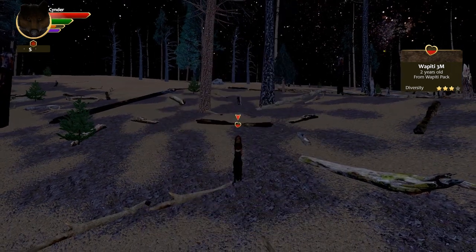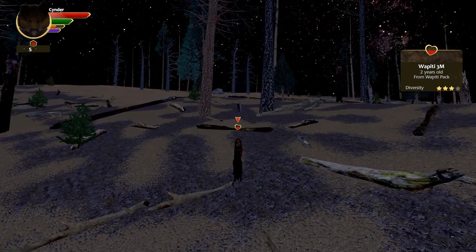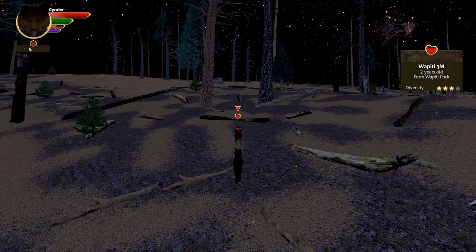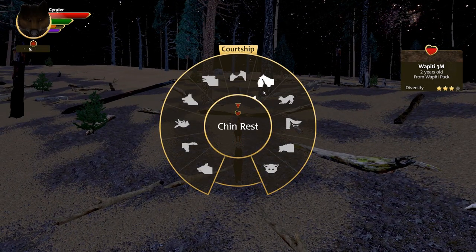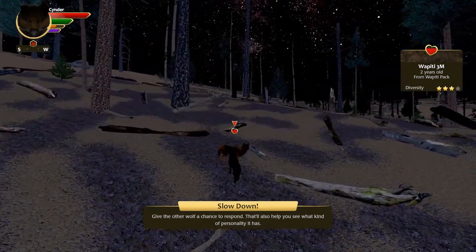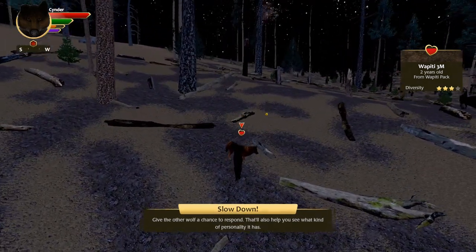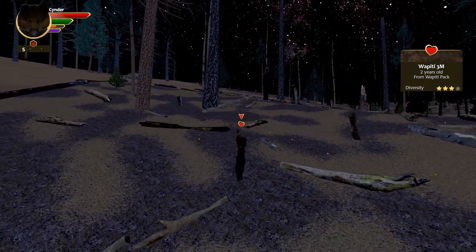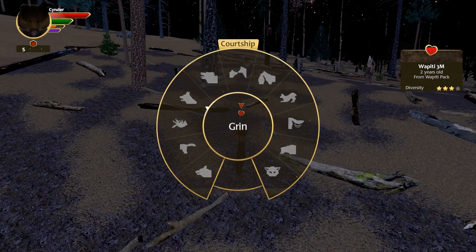You can't just spam it — you've got to wait a second because it tells you to slow down. Then you want to get that heart all the way up so that you can enter the trial period with your mate, because technically they're not your mate yet — they just decided sure, I'll get to know you a little bit.